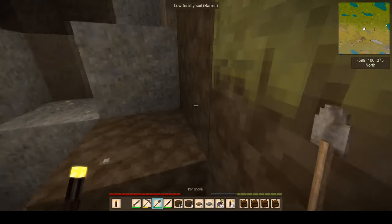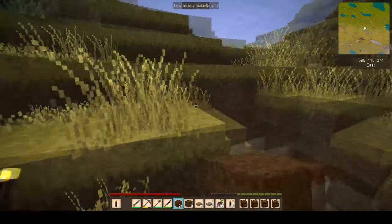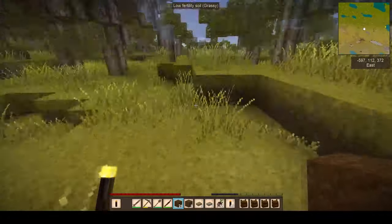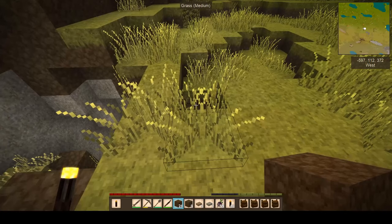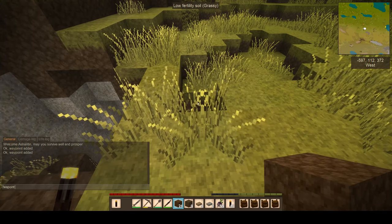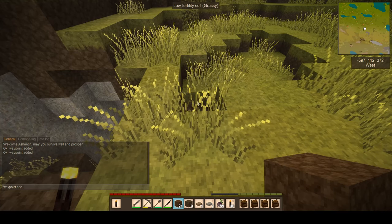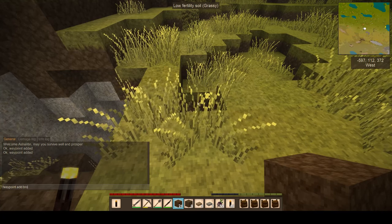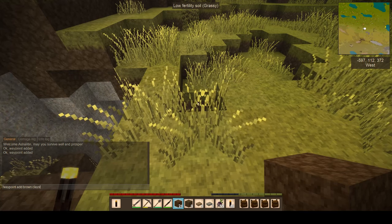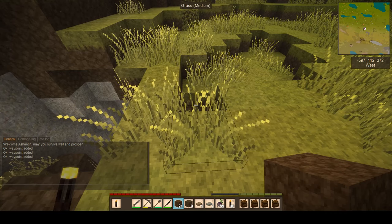I can't get out - right, let's just work our way out of here. I think what we need to do is mark this - let's put a waypoint right here. Waypoint add, brown - and what is it? Claystone. Claystone cave. Will that do it? Yes, good.